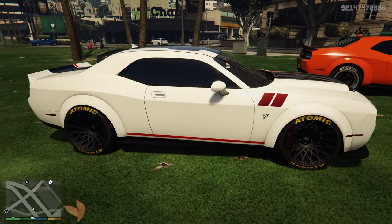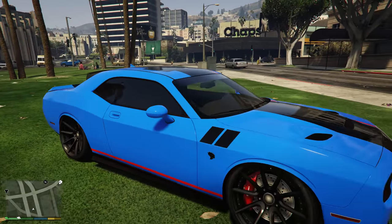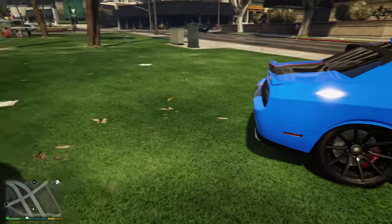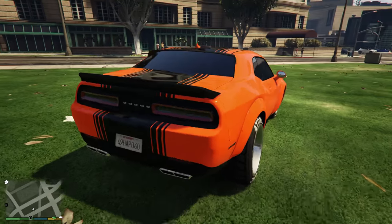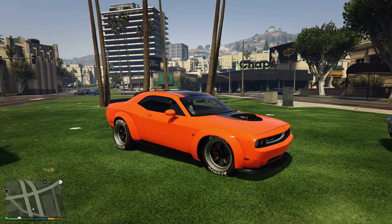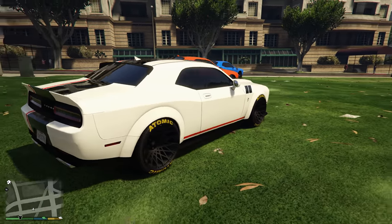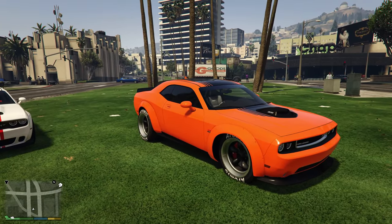Next up is car variants. There would be a new custom shop added, just like Benny's — you'd drive in and select upgrade vehicle. You could upgrade it into a drift car, a drag car, or a race car. From there, you'd be able to customize components on the vehicle for better performance suited to each type. For a drag vehicle, you obviously wouldn't put on the same components as a drift vehicle.